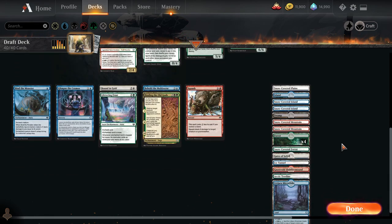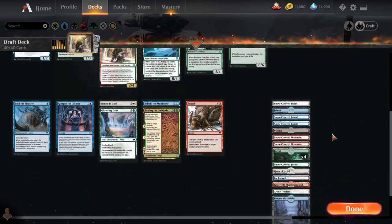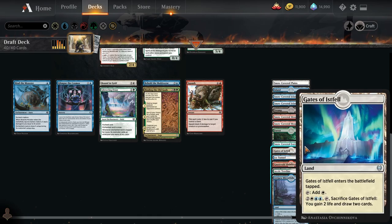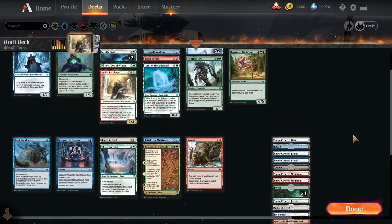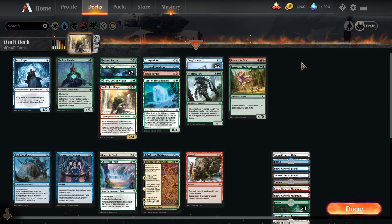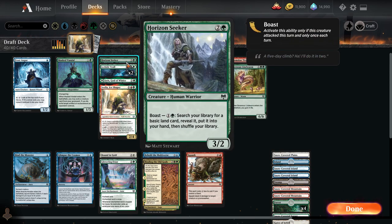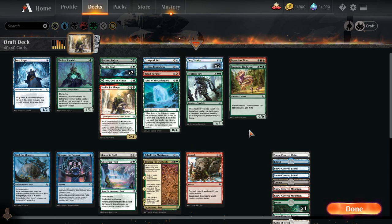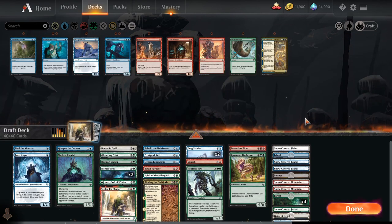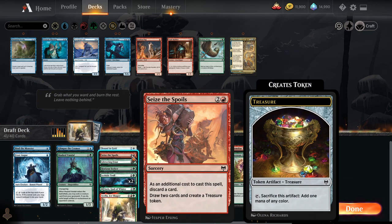What do I have for black sources right now to cast? I have 1 black card — Binding the Old Gods. I think I want to cut the Squash. So I have just the Ice Tunnel in terms of lands, but in order to get Ice Tunnel, Horizon Seeker makes 2 black sources, and Spirit of the Alderguard makes 3 black sources. Actually, Horizon Seeker can only grab basics, so maybe that would definitely be the reason to run the Swamp. I think this deck didn't end up with enough fixing, so I think we do want Seize the Spoils just for that treasure token to occasionally help us out — and it's sort of a draw spell, it seems fine.